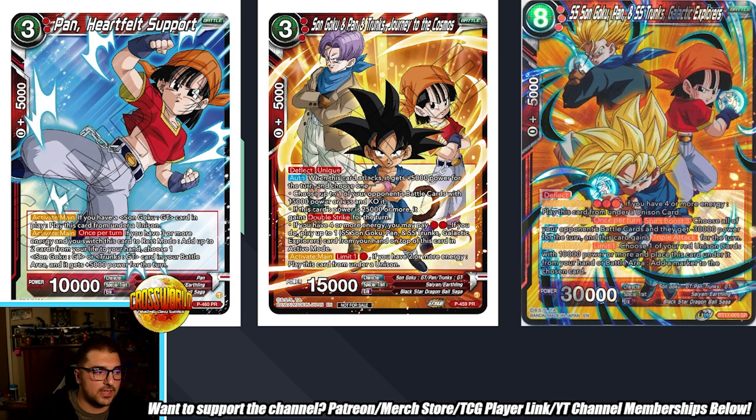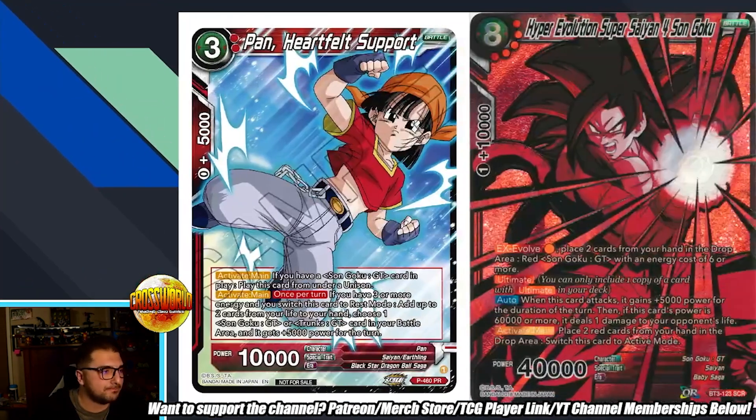Next we have Goku, Pan and Trunks - Journey to the Cosmos: three energy, 15,000 power, deflect, unique. Activate Main, limit one: for one red, if you have two or more energy, play this from under a unison - and this doesn't specify spaceship, so you can play it from under Baby Unison. Auto when this card attacks: it gains plus 5,000 and you choose one - either KO an opponent's battle card at 15,000 power or less, or if this card's power is 25,000 or more it gains double strike, or if you have four or more energy pay two red to play up to one Goku Pan Trunks Galactic Explorers from your hand onto this card in active mode.